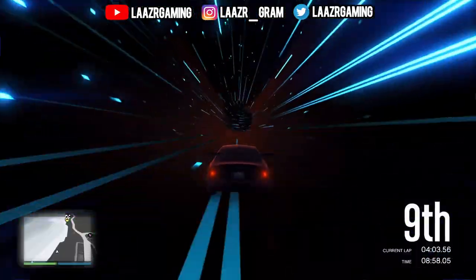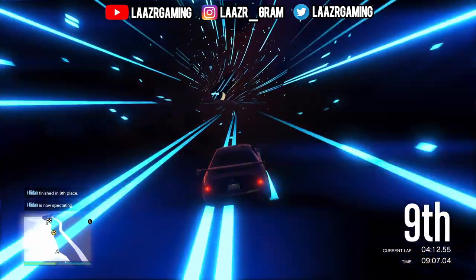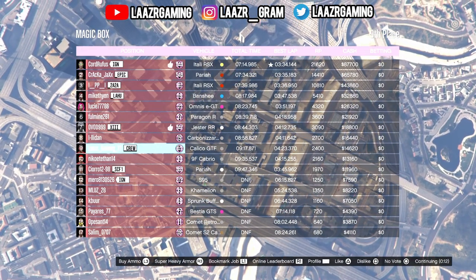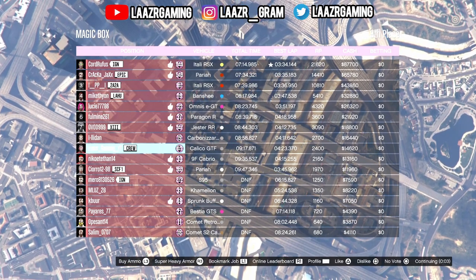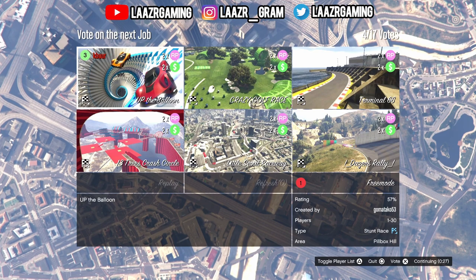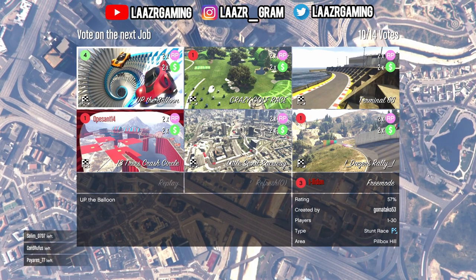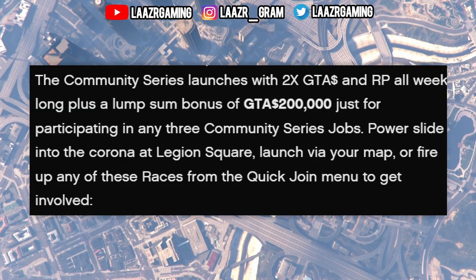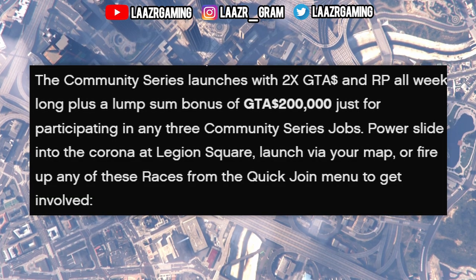The next best money-making method is the double money and double RP that Rockstar Games have added onto the brand new community series jobs. You can have up to 30 players in these jobs and your payout increases for each player. For example, with only 17 players in a lobby and playing for 7 minutes, one player earned around $90,000 as well as 20,000 RP. With a full 30-player lobby you'd earn over 100k easily. More importantly, Rockstar are also giving a bonus $200,000 for simply playing just one of these jobs once — definitely worth playing at least once this week.